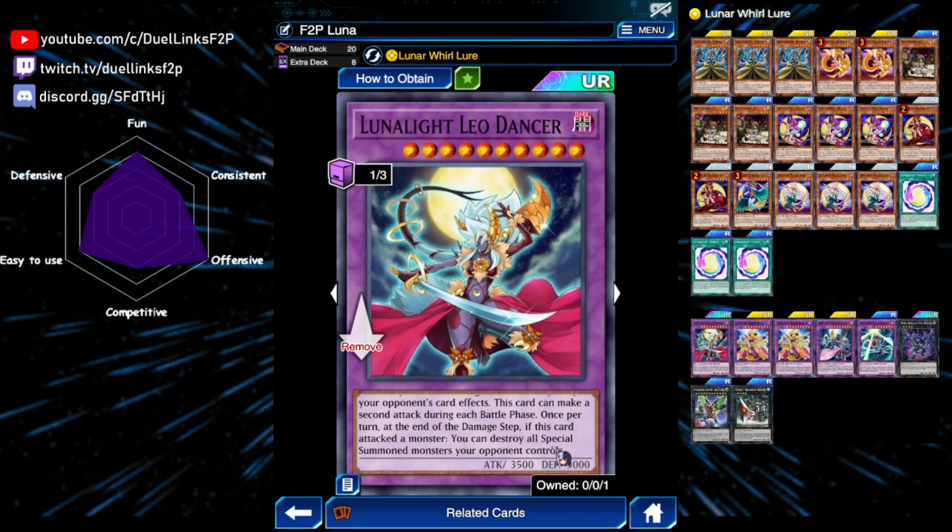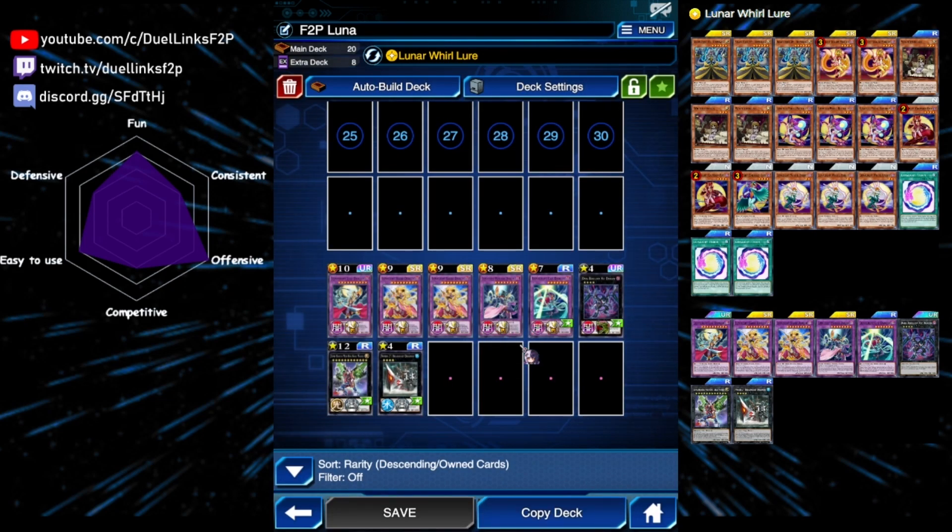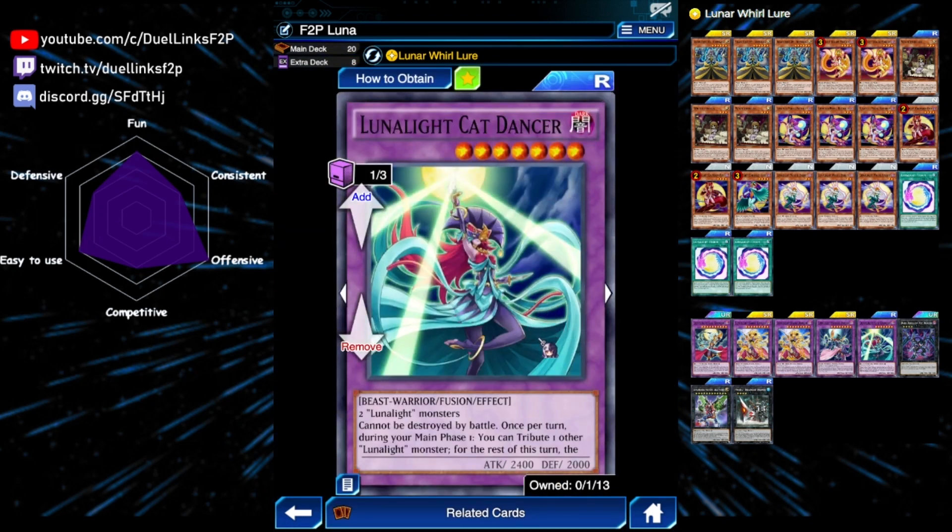Leo Dancer can make two attacks every battle phase, and once per turn at the end of the damage step, if this card attacked a monster, you destroy all special summoned monsters your opponent controls. With the first attack you can deal damage and wipe your opponent's entire board, then for the second attack you can attack directly — usually enough for an OTK. Leo Dancer will be our main way to OTK our opponent.